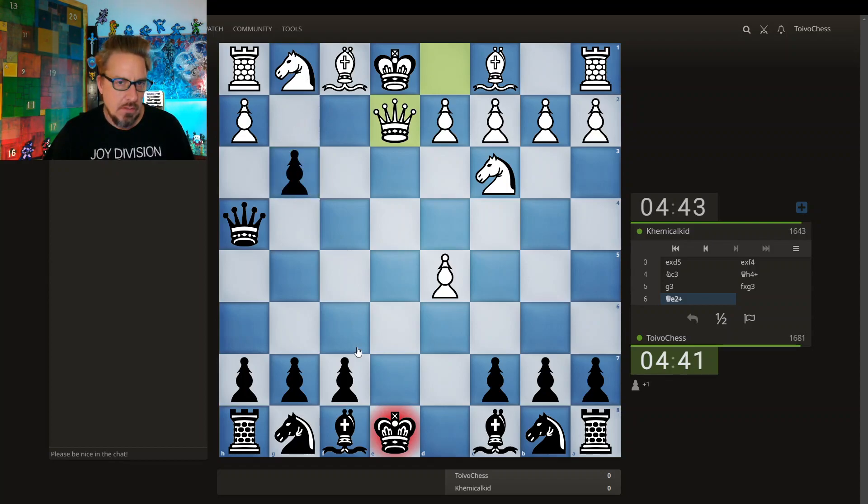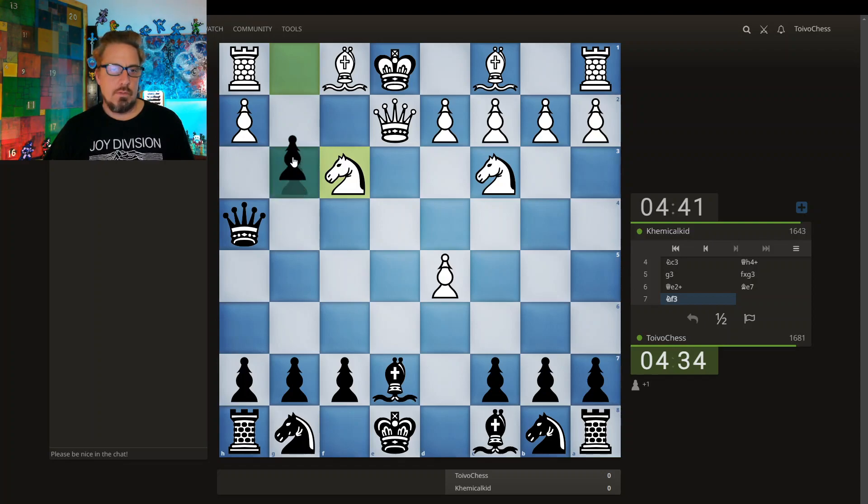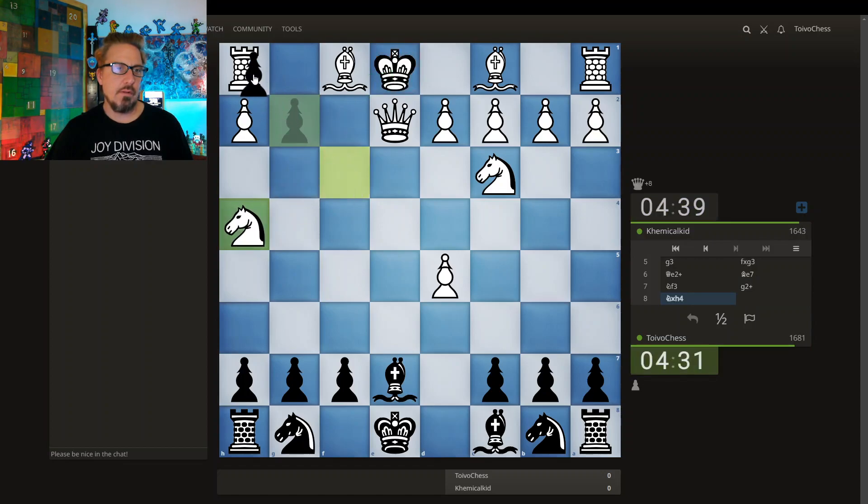Just have this. This is check, this is check. So here, you can actually give up the check and grab another queen.